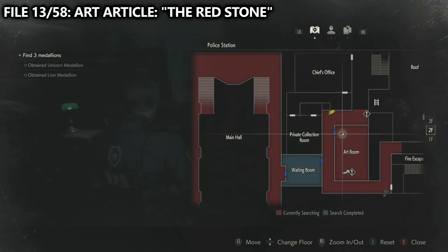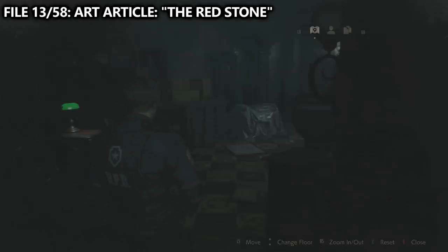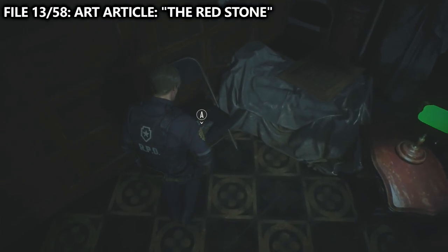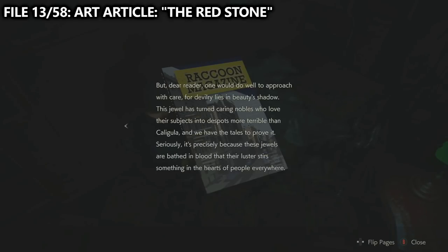From the waiting room, work your way into the hallway and then go into the art room. In the art room, we can find file number 13 of 58 — art article, the red stone. Additionally, when you're in this room, feel free to pick up the weapons locker key on the desk next to this collectible.